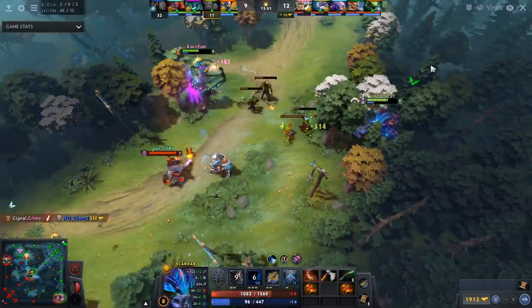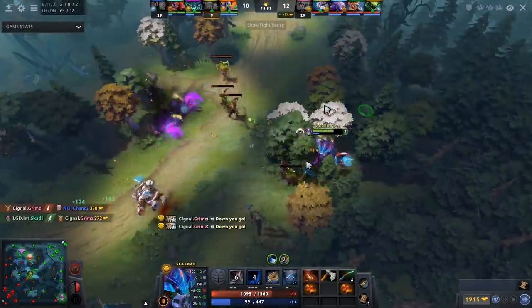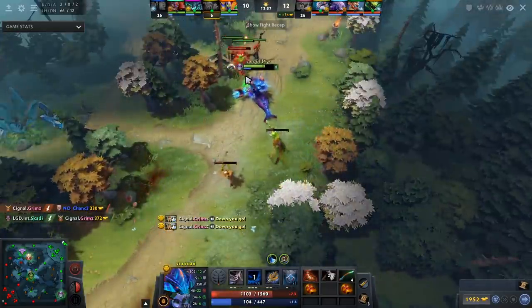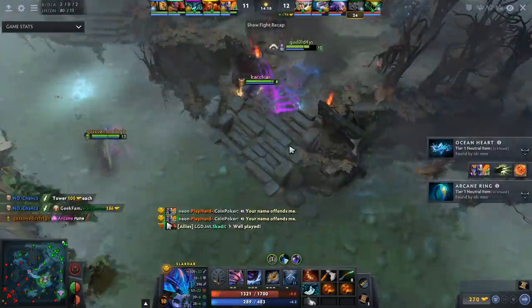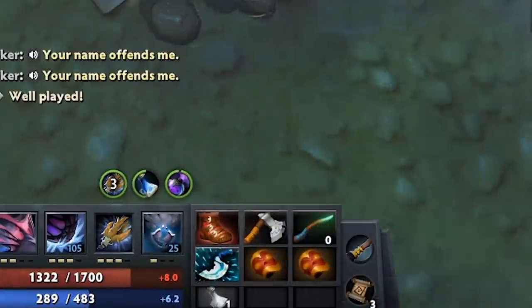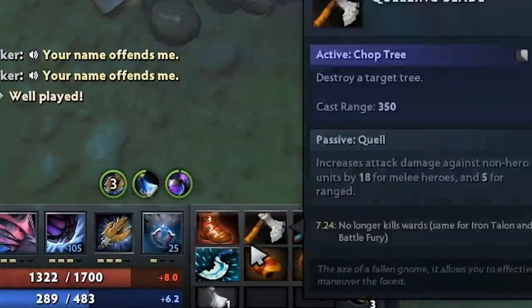He runs at the Lone Druid, secures a kill versus the TP, continuing to amp his farm — this is the way to go. Do this no matter what game you're playing. Moving on, right as he gets his Blink Dagger timing, you're basically going to want to smoke. This is a great item build — stick and clarity because your hero has quite large mana issues if you're being active.